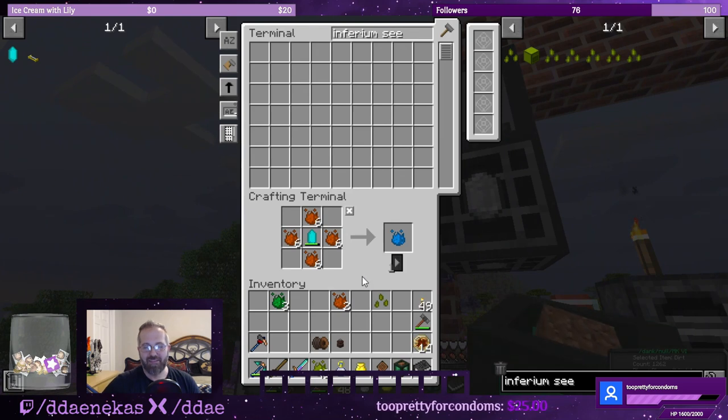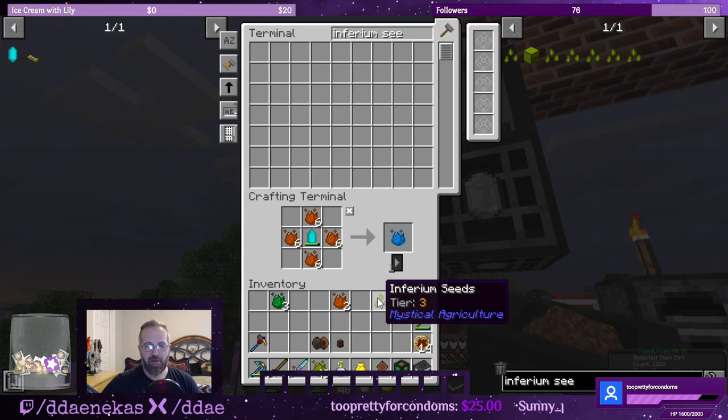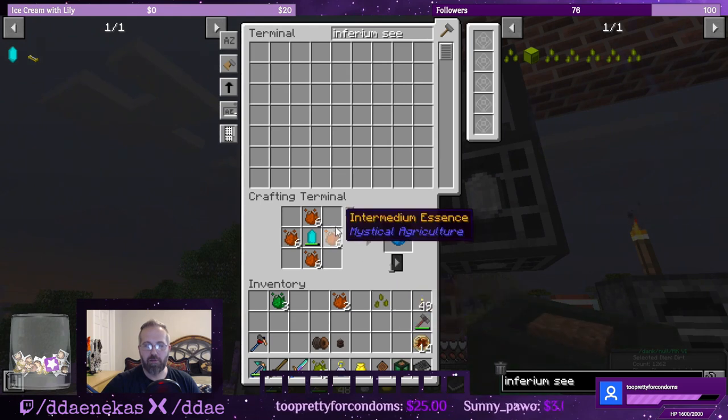We only have six, so we can't make eight to go up to tier four. I'm going to cut my losses and go with inferium seeds tier three for right now.